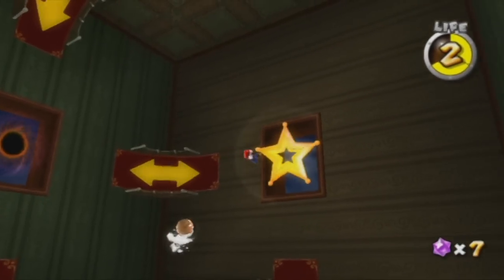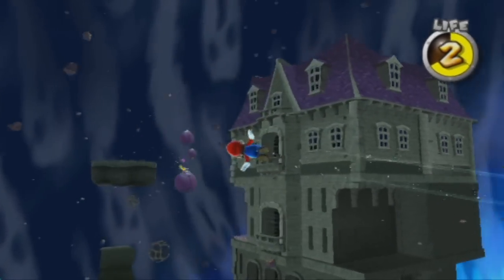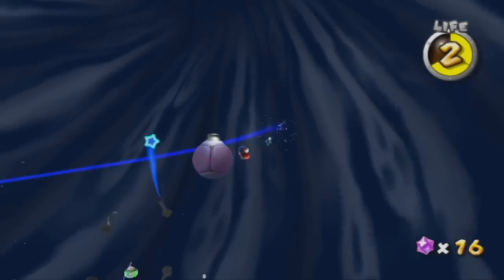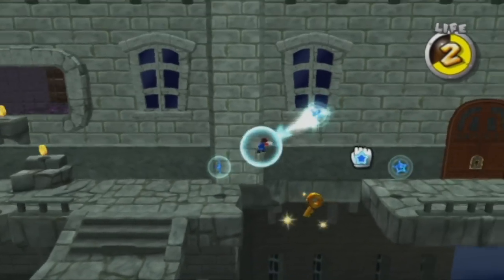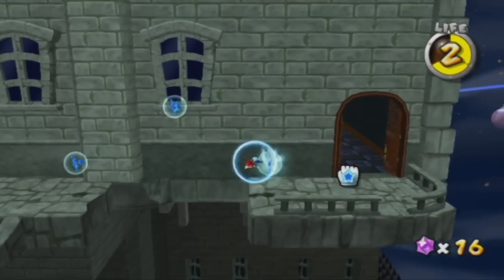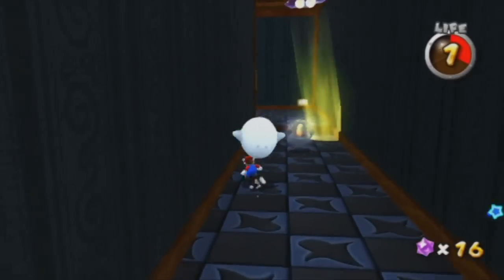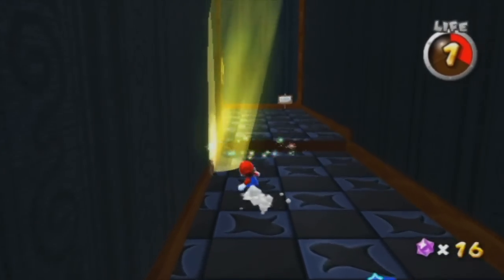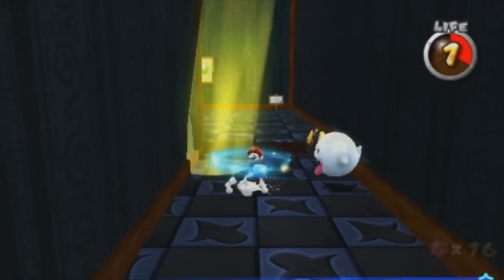We can use our launcher to get up here. These lantern thingies will throw star bits into the air - except it's not air because we're in space, but into the vacuum. We can also get this key if we fall down - kind of a close call there, but we just made it. I'd like to kill these Boos because I want a coin. You totally went in the light there, you should have died. You are toying with me now, Boos. Okay, there we go - two coins, just what I needed.